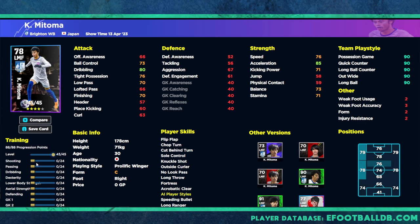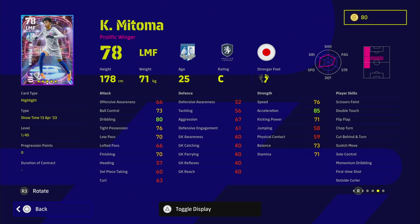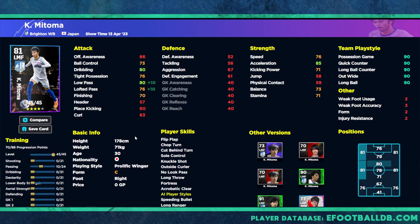For the first build, we're going to do it in real time as a few people asked. We're going to treat him as a left midfielder type player. Looking at his player skills, he does have first time shot, scotch move, chop turn, and double touch, but he doesn't have any passing skills. So that's why if you're looking to play him as a left mid instead of a left wing, this is the first build version.